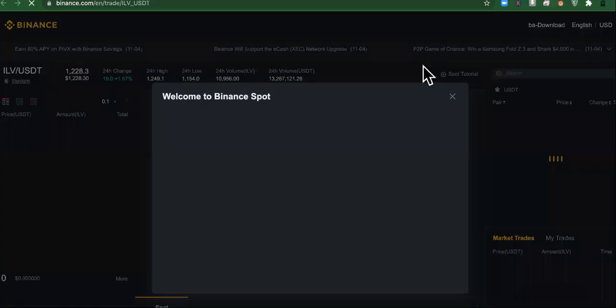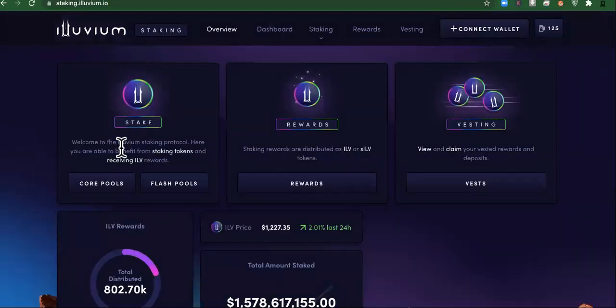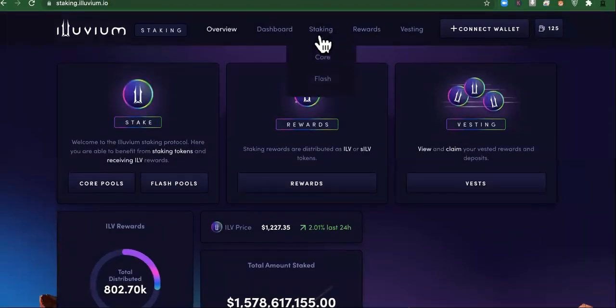I'm guessing that when you click on it, it might auto-populate the contract address. It gives you a video with instructions on how to do it. Let's go back over to the site — you can stake it here. It says: Welcome to the Illuvium staking protocol. You are able to benefit from staking tokens and receiving ILV rewards. Here are your rewards, and these are the total amount staked. You can connect your wallet right here.